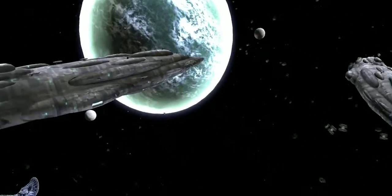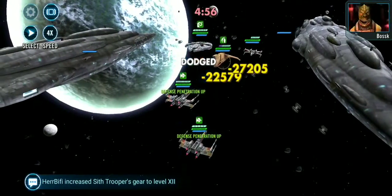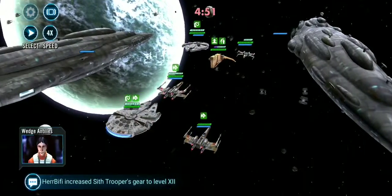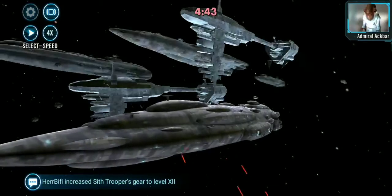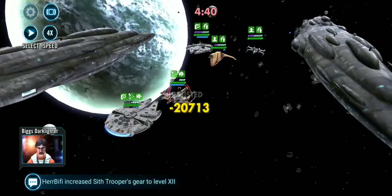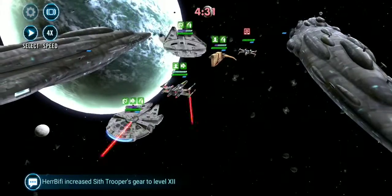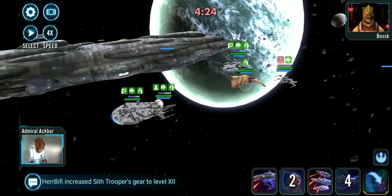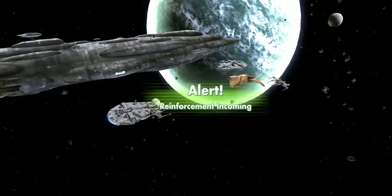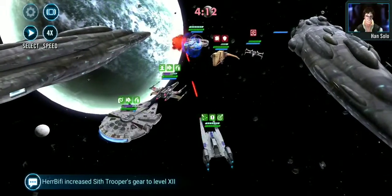Very similar strategy. Since I'm starting with three Rebels, I can use Han's outmaneuver ability first, which means I don't have to worry about him being targeted at all. But I still want to draw out the Breach from Houndstooth before my Ackbar's turn. I missed. I'm going to go ahead and heal him up because I don't want to lose a ship this early. I'm targeting Biggs first because if Houndstooth loses Taunt from me hitting him first and then I hit Biggs second, then he gets bonus Turn Meter.